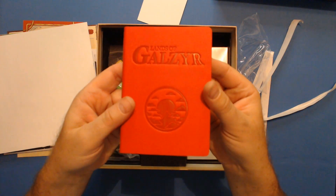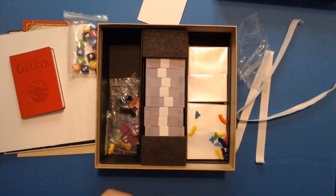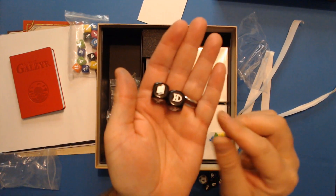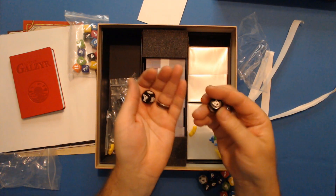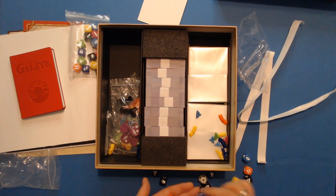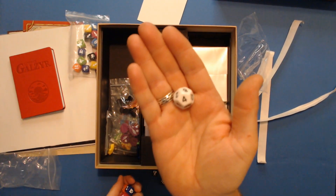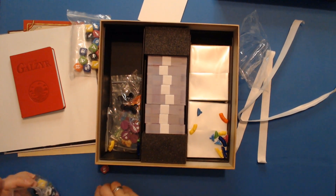I do have two sets of dice here. Here are the black skill dice — these are the generic ones for everybody. The other colored dice are nicely engraved. Here are all the colors — you can see them clearly. There are two of each color die and a normal 12-sider. Nothing dramatic about the 12-sider, but all the dice are nicely engraved and have good weight to them.